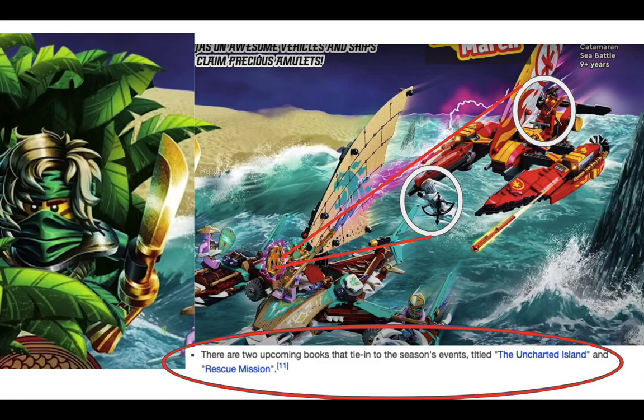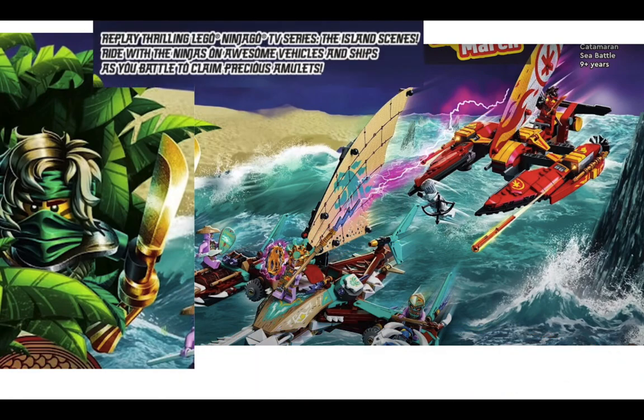You can see Jay is captured at the bottom of the screen, which shows that Jay will be captured in the season. There are some books tying into the season's events called 'The Uncharted Island' and 'The Rescue Mission.' So this might be a scene from 'The Rescue Mission' and their journey to the uncharted island. The series is called 'The Island,' as you can see on top.